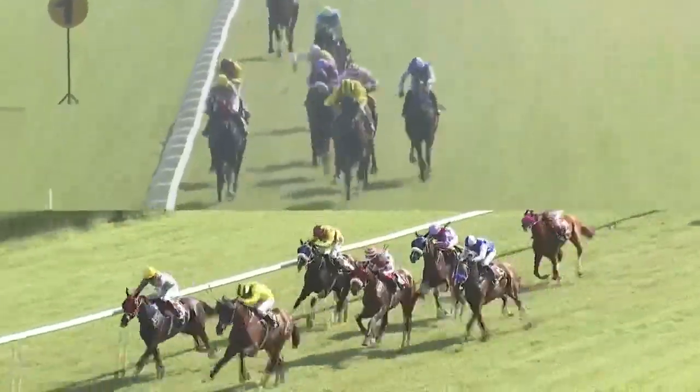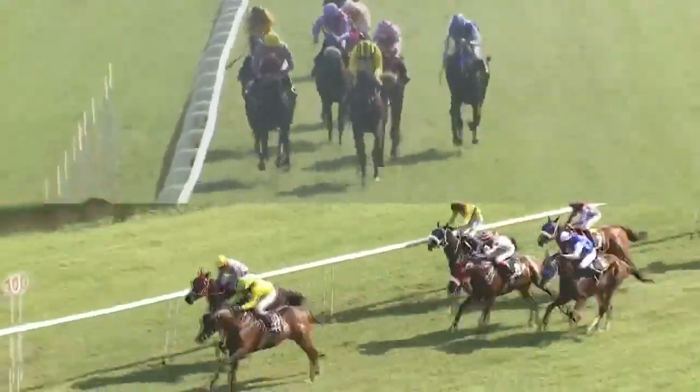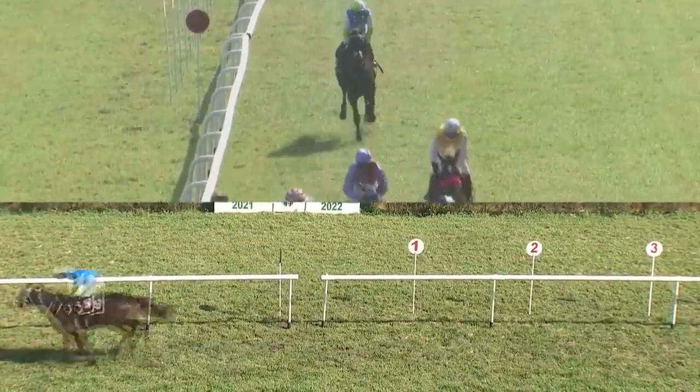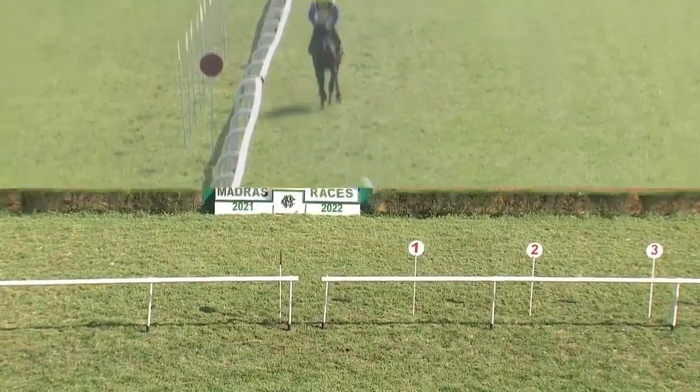In the last 100 meters, it is Right Move on the outside, Turf Beauty on the inside. But Right Move winning this one from Turf Beauty. Then there is Windermere, Come Calling, followed by Masterpiece, Royal Treasure, War Emblem, Nagara and Speedmaster as they go past the post.